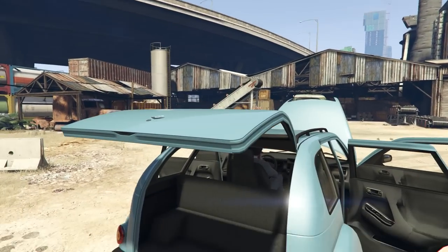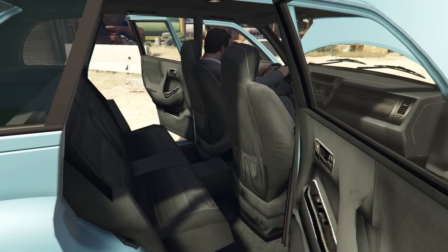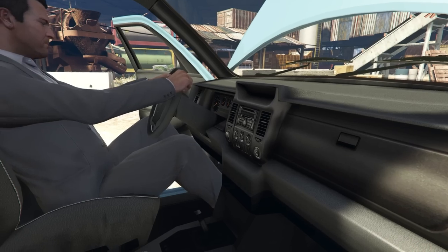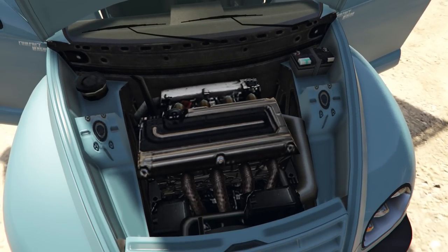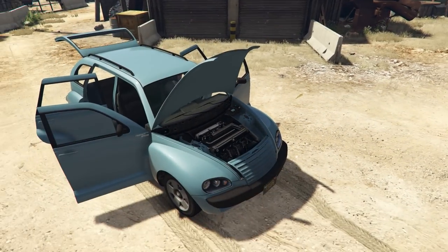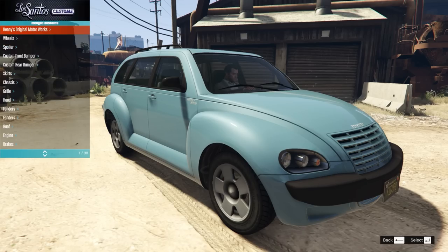With everything open we have a boot which is just a boot, we have our interior, rear, and front. All the interior is taken from other cars already made for GTA 5, and then we have our engine bay which again is just using assets already in the game. So let's go and check out some parts for this thing.